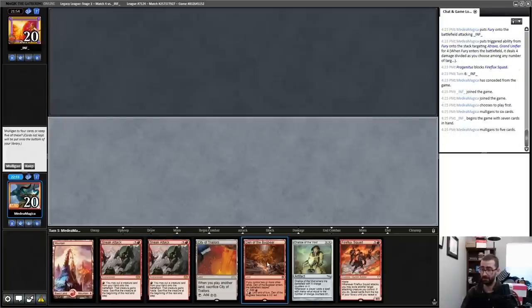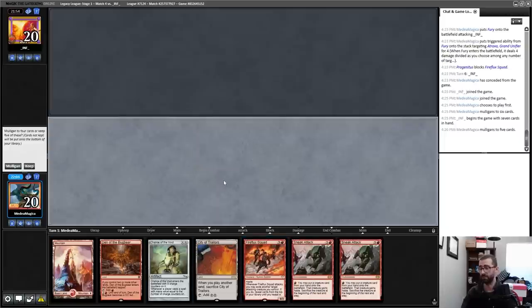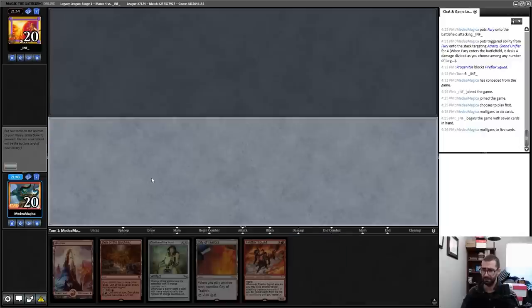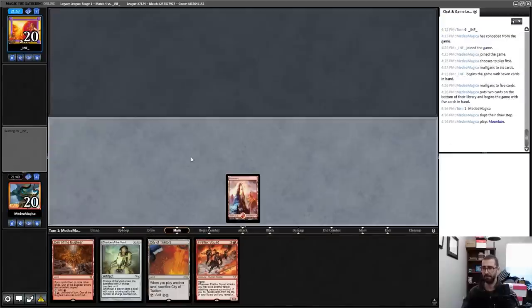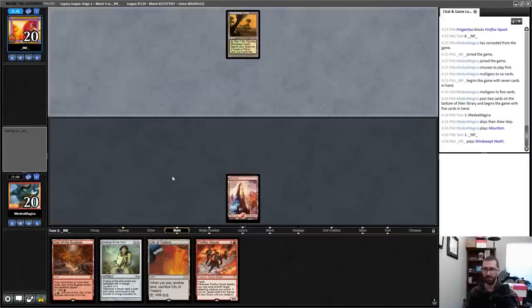This is my five-card hand: turn two Chalice into turn three Fireflux Squad, turn four I maybe activate Den of the Bugbear exactly one time. I'll keep it — on four we wanted Soul land, Lotus Petal, any three-drop, or Mountain. I'll play the Lotus Petal. I do not believe this hand successfully races Natural Order, but it can maybe beat my opponent if they're trying to play a controlling hand without a counterspell.